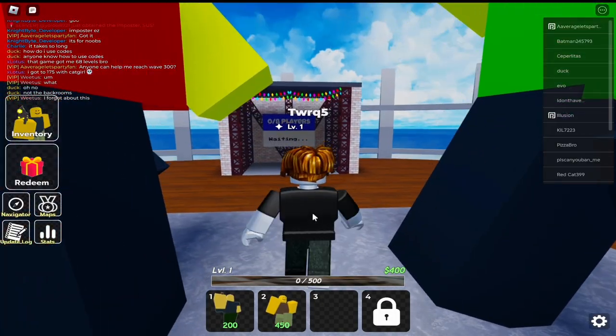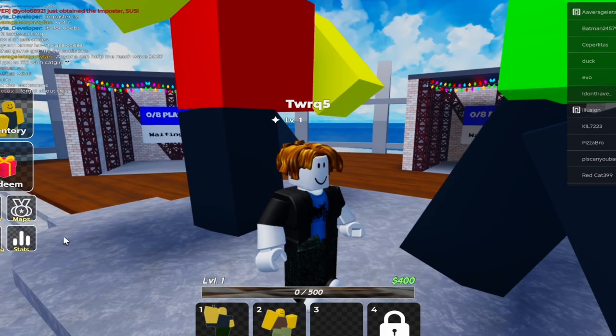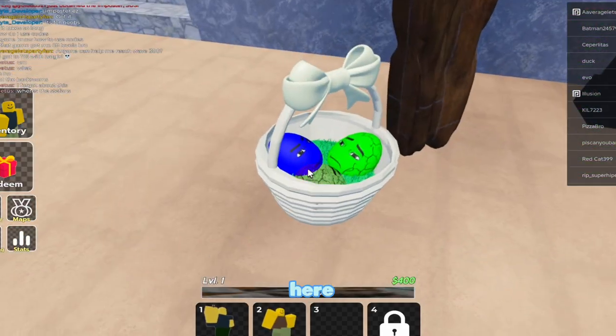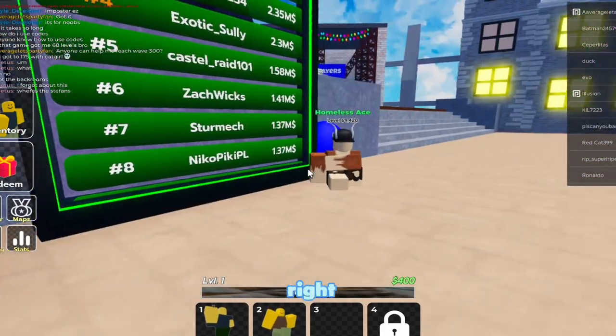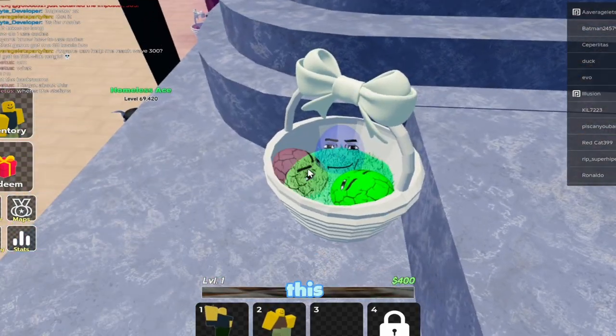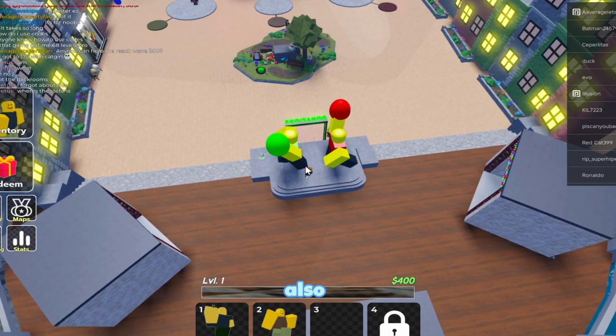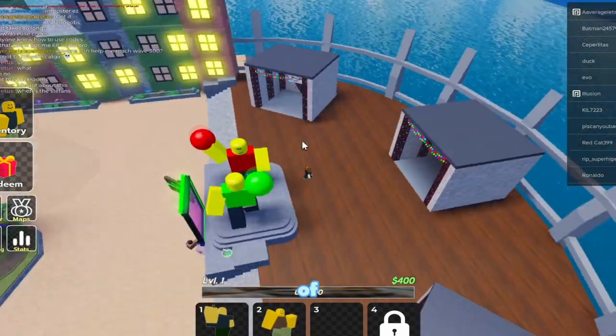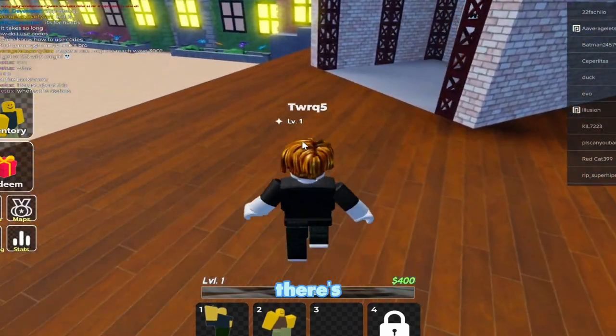What's up guys, so today I'm going to be playing Goofy Tower Defense and I'm going to show you how to get all 100 eggs. First off, there's an egg right here, so you want to get this one right here. Then you want to also get this egg right here, this egg right here, and then you want to also get these two eggs — click on these two eggs on top of the ballers.